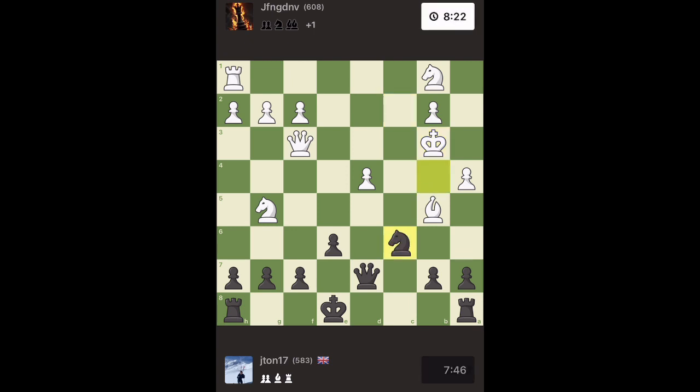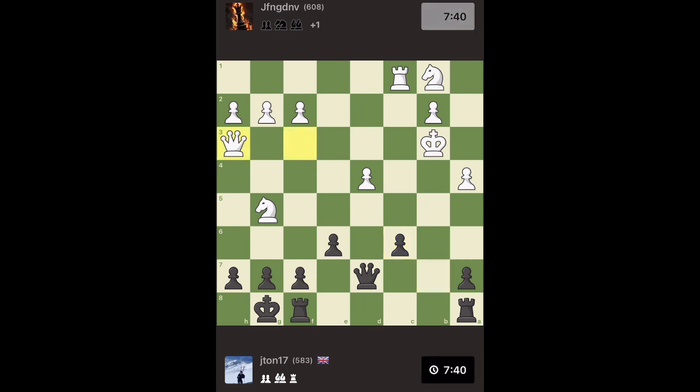I bring my knight back to defend my queen and stop her from being taken. He tries to keep the pressure on — I got the impression he's quite cocky from all the laughing faces he was sending. I castle to unpin my queen; he takes, and I think he expects me to take back with my queen. But I take with the pawn instead. He goes for checkmate on the h7 square so I stop that by checking his king with d5, forcing him out. I take his knight, then take his rook — and now I'm up seven material. I may have sent a few laughing faces back after that.